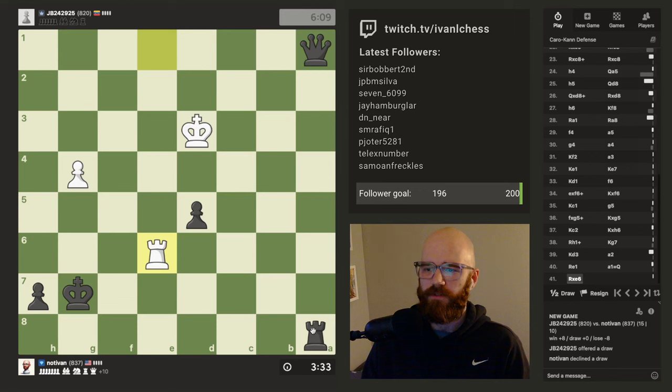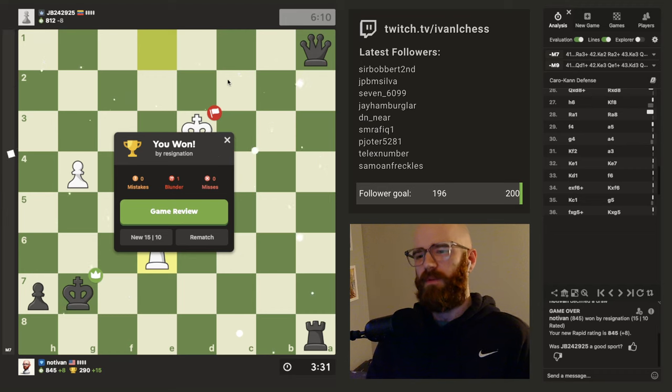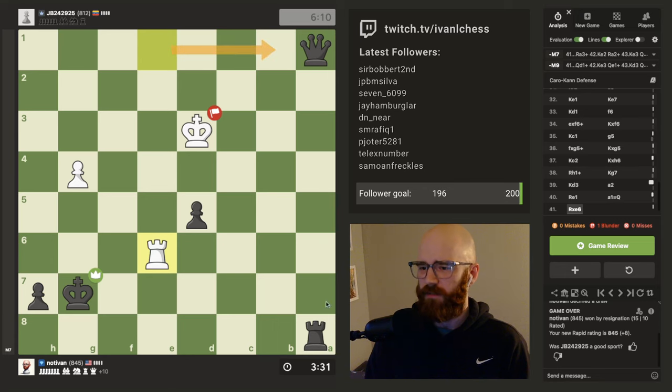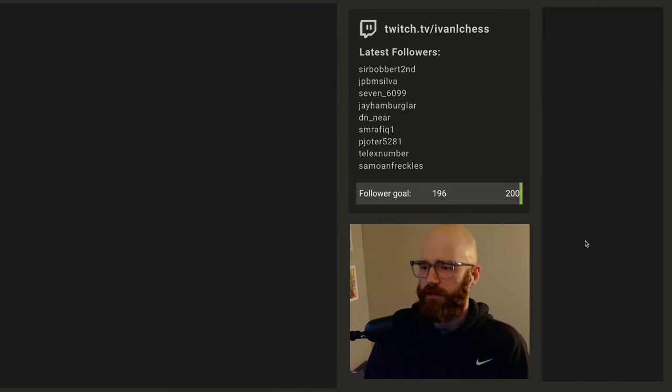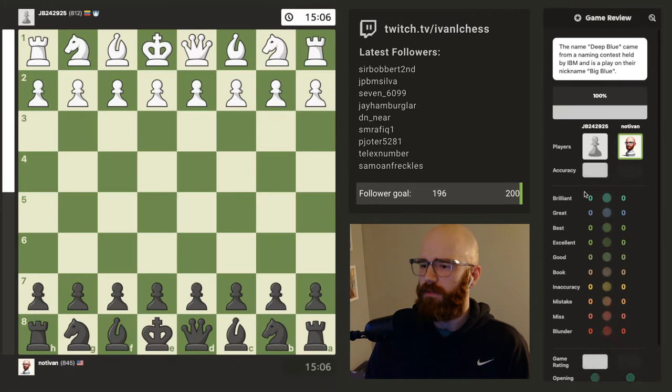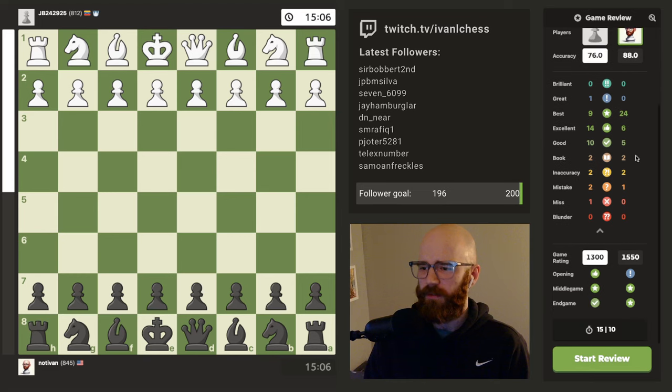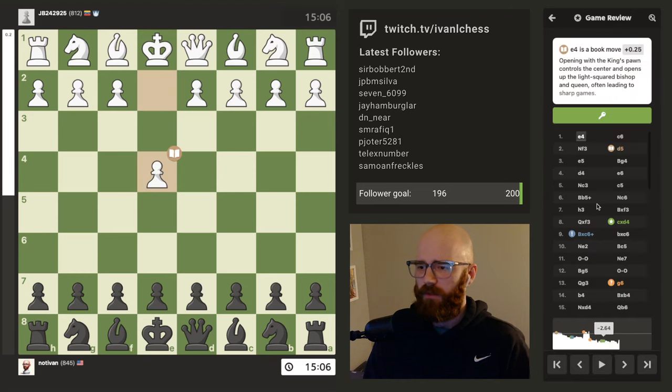There are a couple different ways we can do this. That would have been really hard for him to win - he was gaining nothing by taking the pawn on e6. His best bet would have just been to get the rook off the board, but with the material difference, it was pretty one-sided. GG, JB242925. Good game. Wow, 88% accuracy - I'm actually pretty happy about that. 1300 versus 1550. Well, let's do the review.